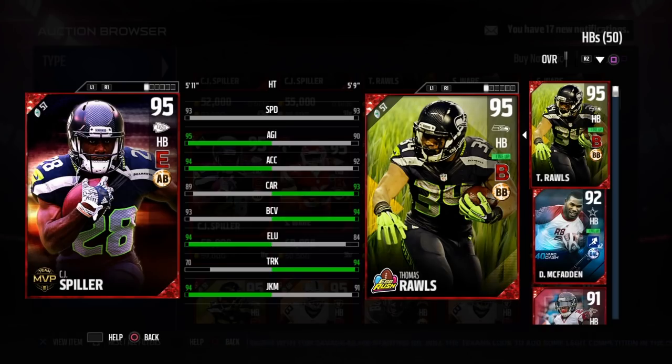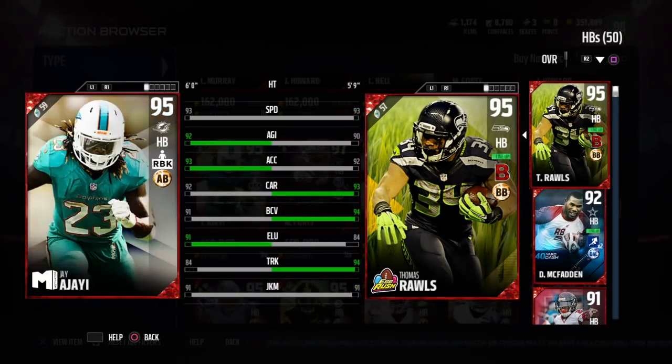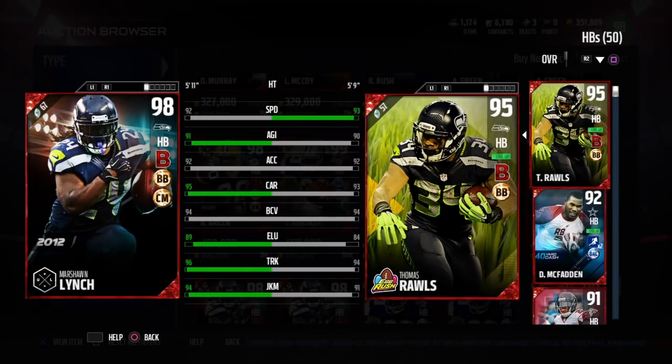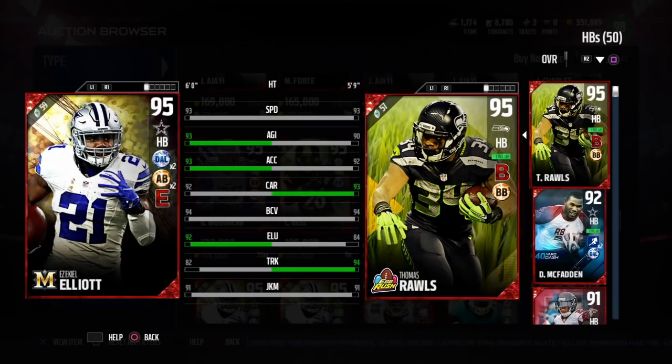That's gonna wrap this up guys. He goes for about 50 to 60 thousand — not too bad, especially if you're on a budget. If he fits your scheme, go for it, and get that chemistry up so it'll be even better. Just watch out for those fumbles — cover the ball if you're feeling paranoid. My next reviews will cover the defensive tackle Joseph, corner Eli Apple, tight end Vernon Davis, Nick Perry season star, the new Eric Weddle, and many others. I picked up so many cards — I'll do a lineup update very soon. Don't forget to like, comment, and subscribe!